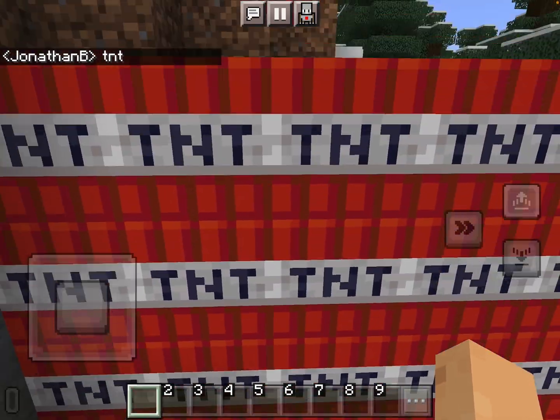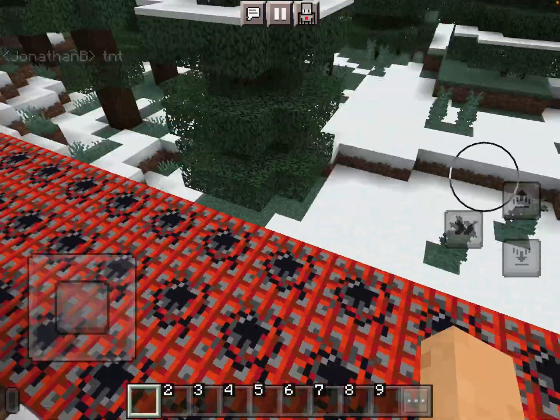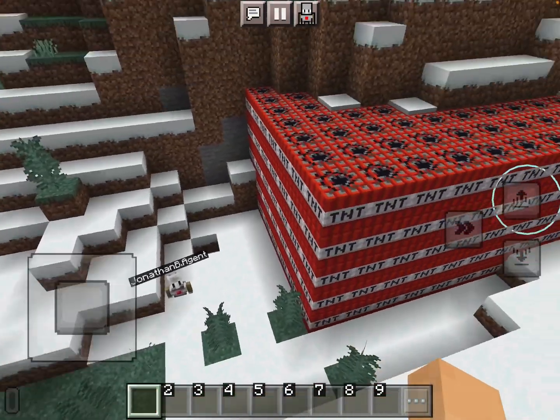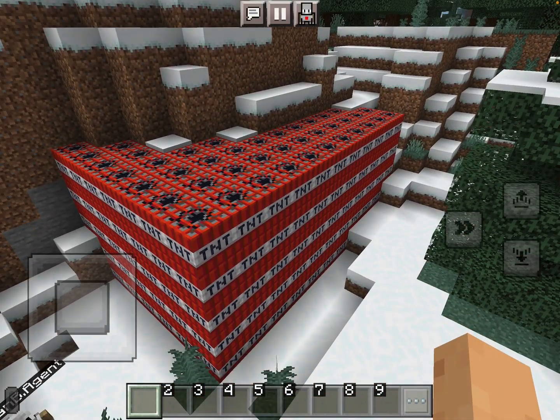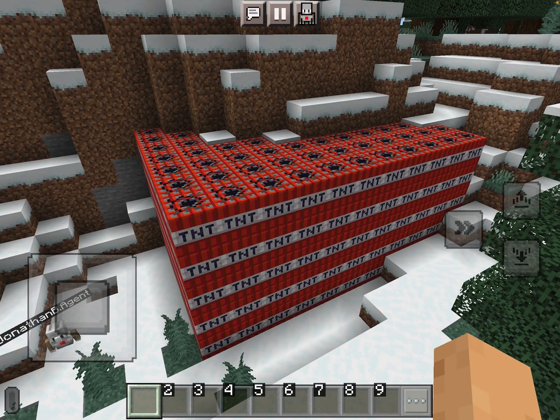Ready — TNT! Did it do it? There it is! Everybody see that? Look at that — it's all around the mountain! That is 1,000 blocks of TNT. Wait — counting it out, it's actually 11 by 11 by 11, so it's even more than that!